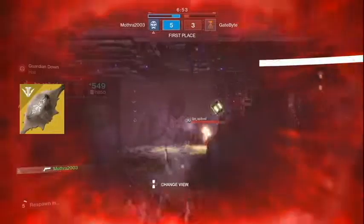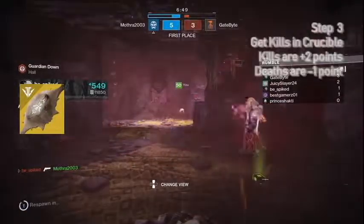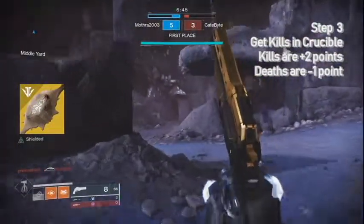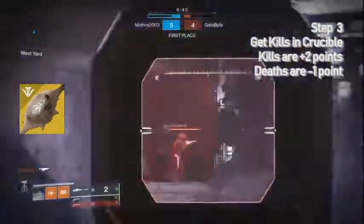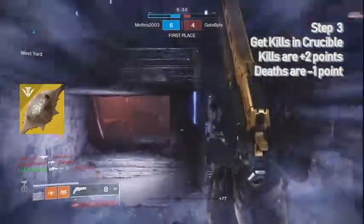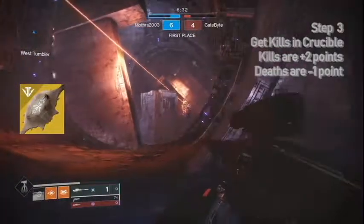The next step is to go back to the Drifter, who will tell you to feed the artifact by killing enemies in the Crucible. You get two points for every kill and assist, and dying resets one point, so just maintain a positive K/D. I got it completed in two games — it's extremely easy and very straightforward.